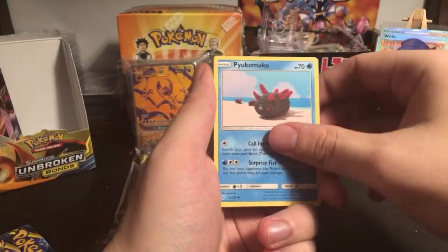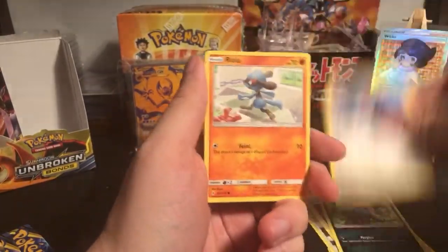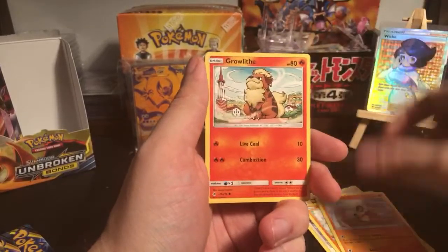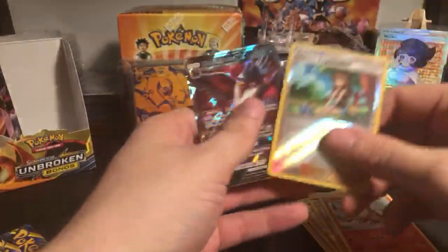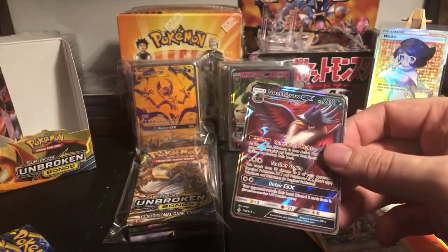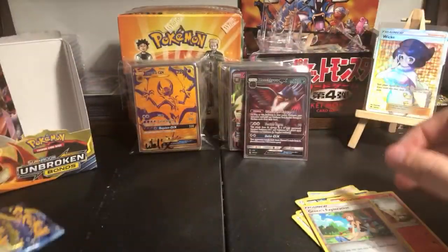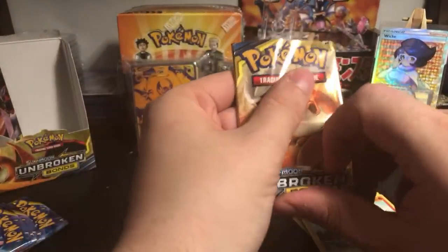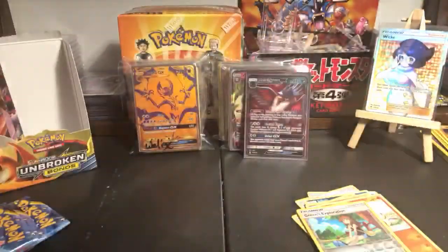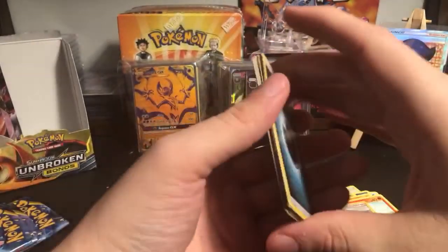Payo, Kumuku, Dust Island, Koga's Trap, Inkay, Porygon, Raichu, Cubone, Growlithe - and Honchkrow GX on the first pack! She looks a little young though. So we've gotten a Whimsicott and a Honchkrow. Pack number two.